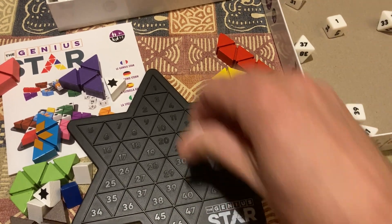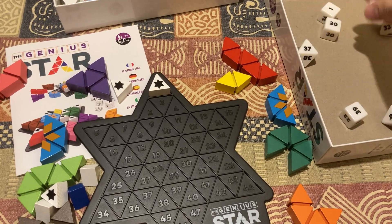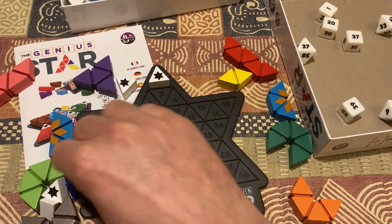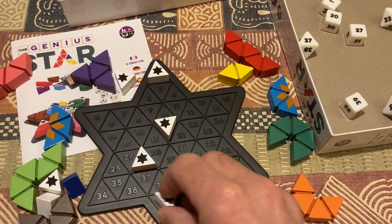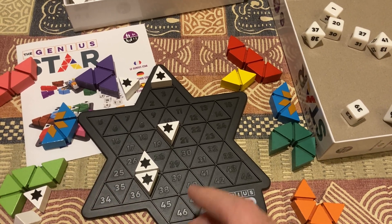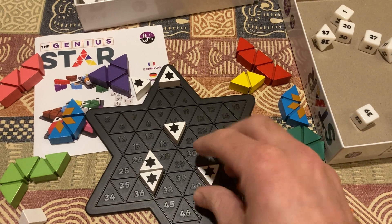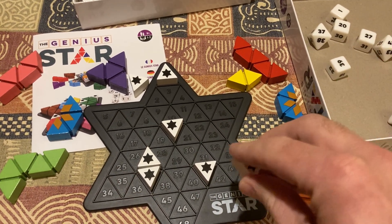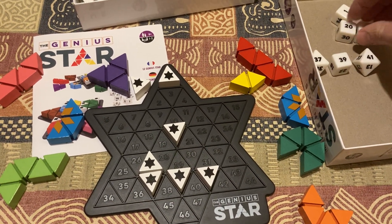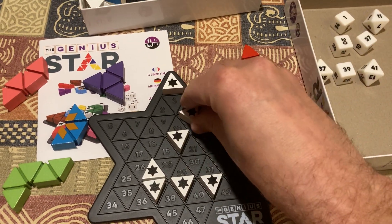We've got 1. So we put the blockers in there — 20 and 27. Let's put some blockers in there. 37, down there. 27 and 41. I've done 27. 41 there. 39, that's there. Quite a few there: 37, 39, 41, 20 and 27. And lastly, 11. So it should be 7 of them.